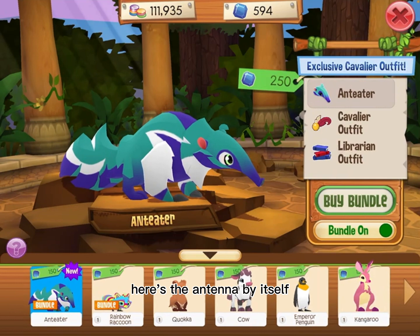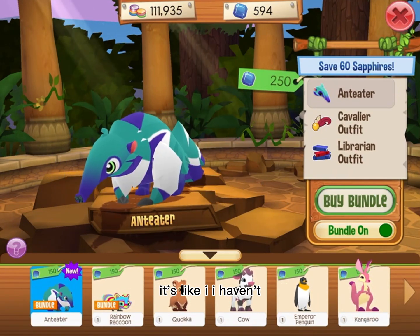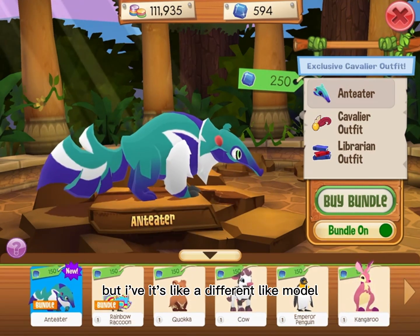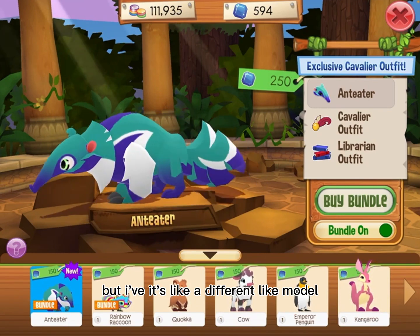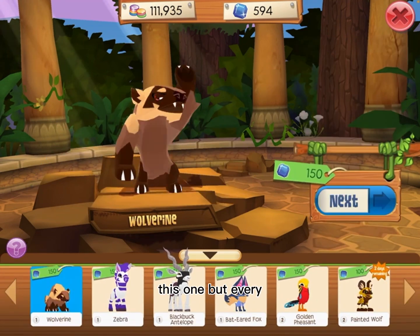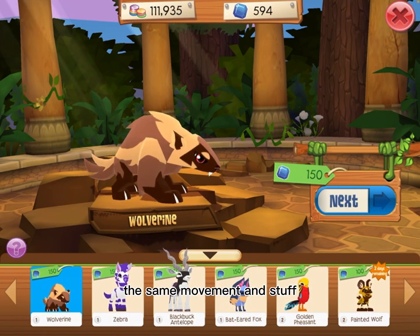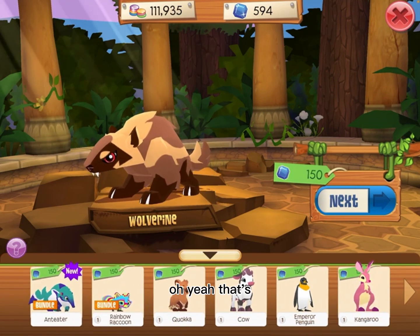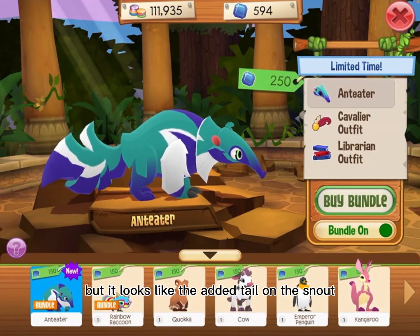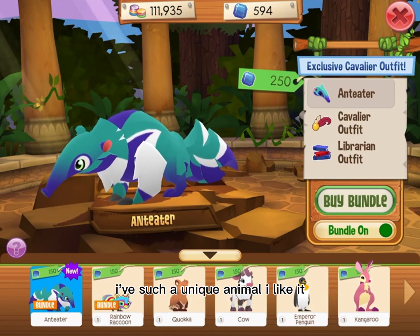I really like it. Here's the anteater by itself — the tail is super well done. I'm not sure if this model has been used before, but it looks like a different model. Aside from the body, it kind of looks like another animal, but with the same movement. Actually, it might be the same model but they added a tail on the snout — such a unique animal, I like it!